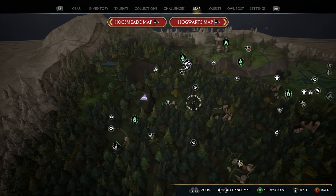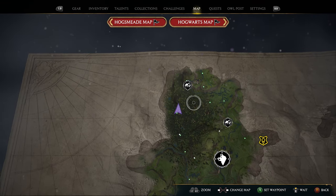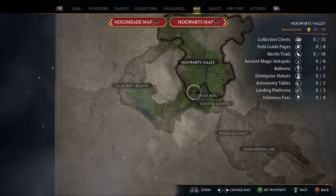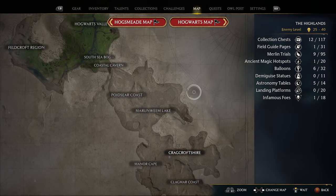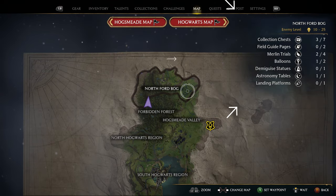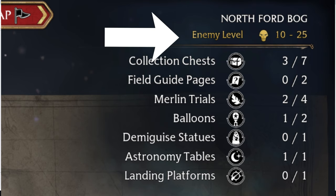My favorite part about this map is your ability to zoom in and out using the left trigger or right trigger buttons. This shows you just how huge the Hogwarts Legacy map is and more importantly the different regions. When looking at specific regions, the legend for collectible items is still shown on the top right, giving you an idea of how complete a region is. Most importantly, it also shows you the enemy levels in that region.